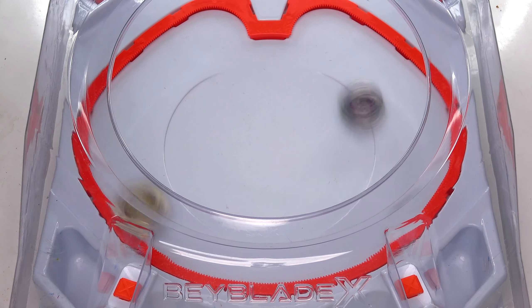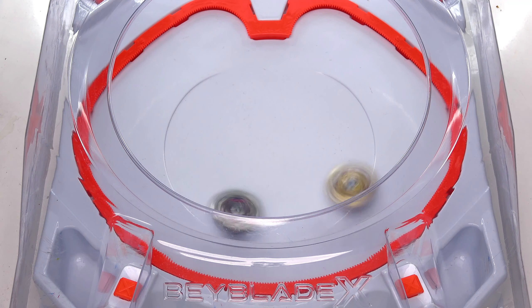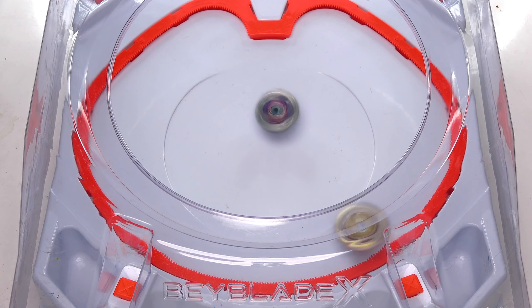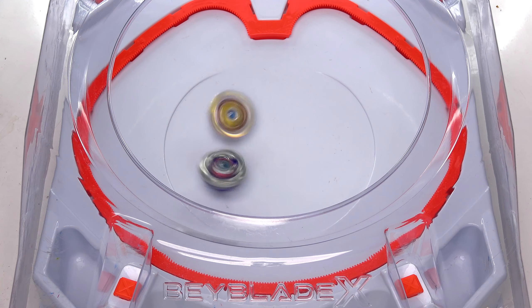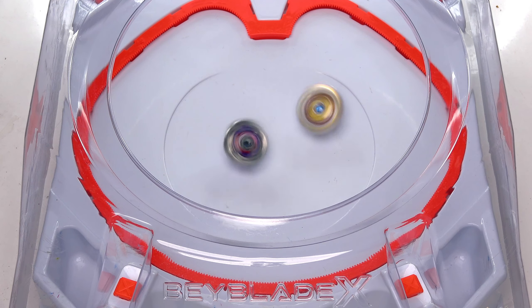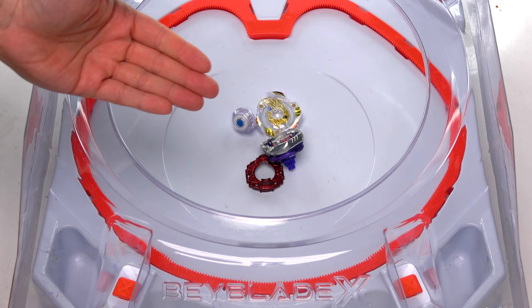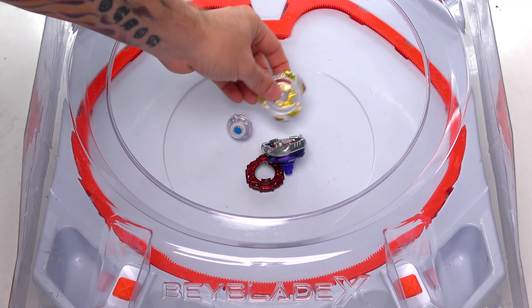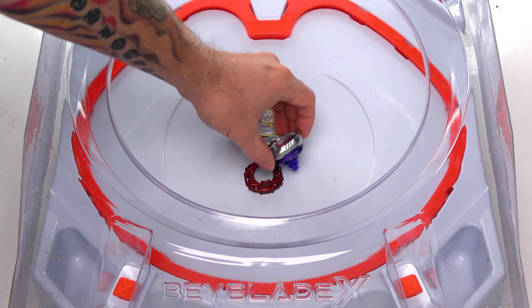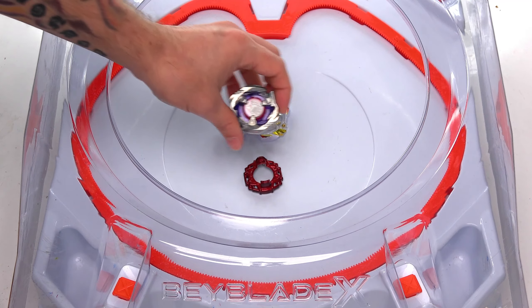All right, next up is Holy Knight Valkyrie. Three, two, one, let it rip! We need to stay away from Shark Edge because those edges are definitely like shark teeth. It hasn't got enough stamina — the Assault driver might actually... how did we lose that? I thought Holy Knight had it right there, but no — Shark Edge, do you get it? It took us out.